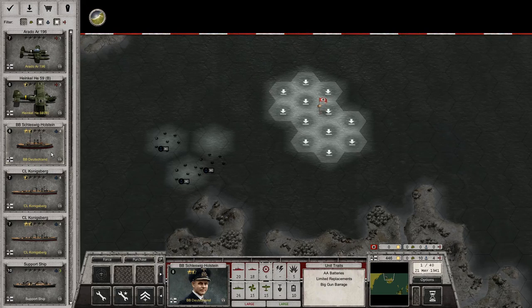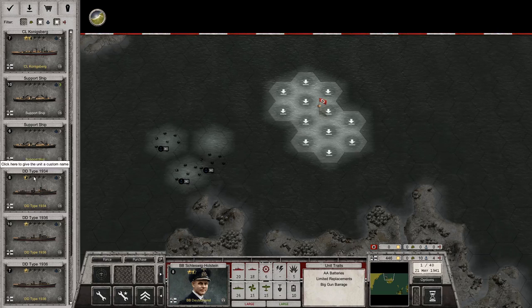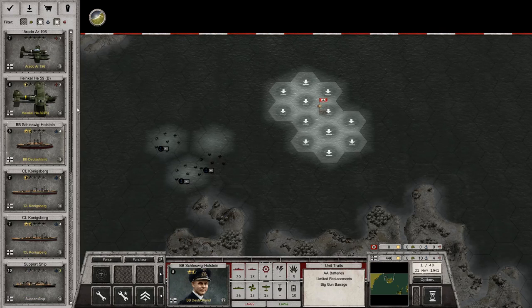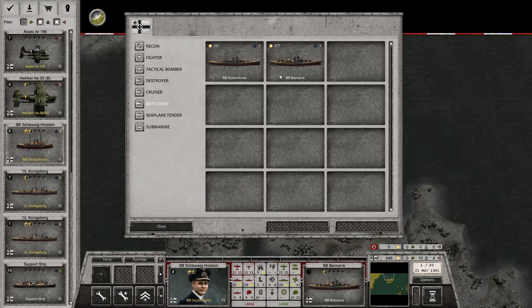Looking at our forces: we have the Schleswig-Holstein battleship, two cruisers, two support ships, three destroyers, and two submarines currently in the mix. I think we're going to upgrade this Deutschland class battleship — it's a remnant from World War 1. We can see a Scharnhorst class and a Bismarck class available. The Bismarck is pretty expensive, but if we're going to upgrade we might as well go for it for the extra 50 points.